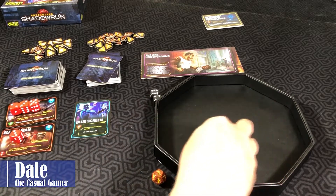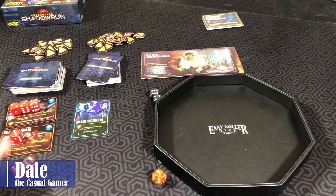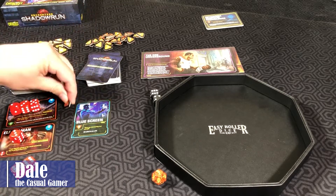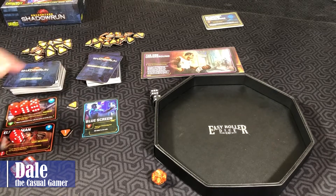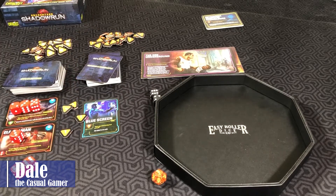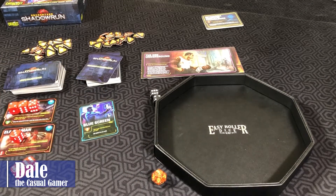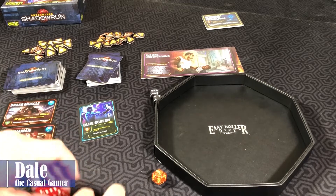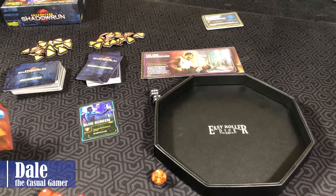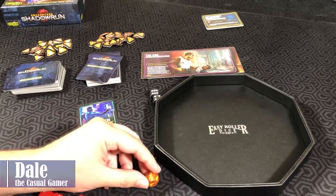The way you go into a second run is if we flipped over another encounter, we'd use all our dice, and then we can get all our dice back and start a second column. But since we're going to quit, each one of these is worth the money, and with that symbol that one was worth an additional two. So we've got four Nuyen from round one.